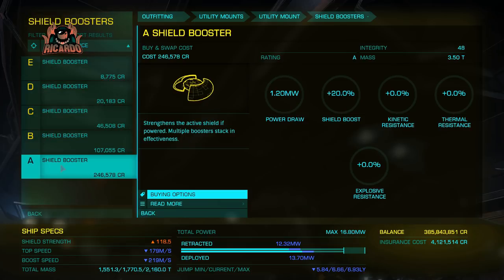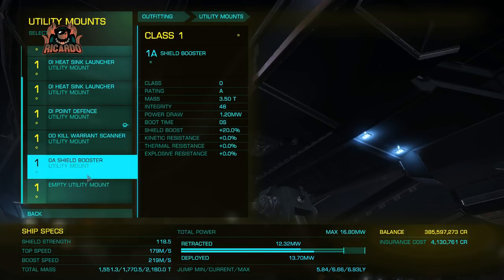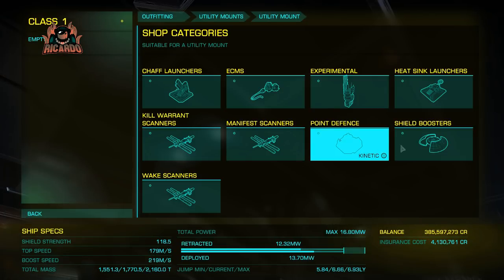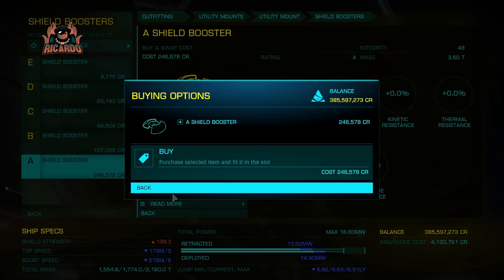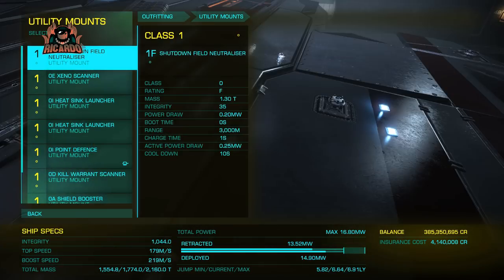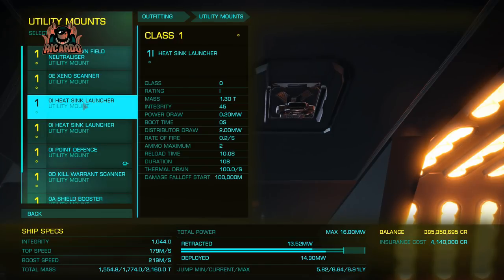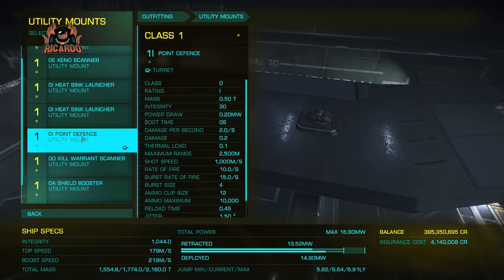Some shield boosters in the final slots — I'm going to go for A-class shield boosters. I'm going to try and maximize the amount of hit points this shield and this ship possibly has. There's always a way you can make things better — you can make it pure combat and nothing else. But it has to be some sort of multi-role affair, because other people are going to come at you: NPCs, in-game players, griefers.